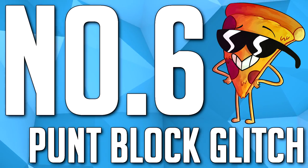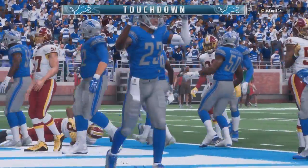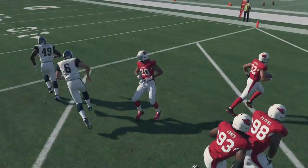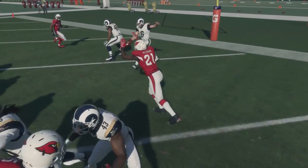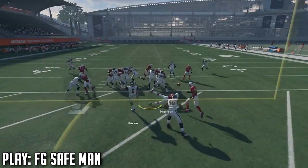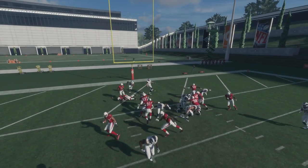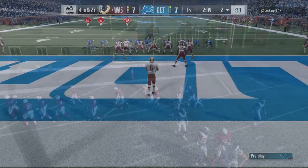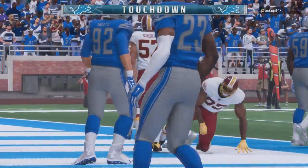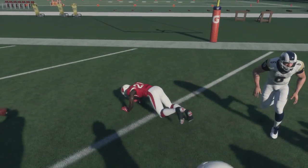Up next — there is a punt block glitch in Madden 18. It does work here and there, especially if you master it. There are a few stipulations: they're going to have to be inside the five yard line. Go to the field goal block formation, then go into substitutions and put your quickest guy on the outside edge — Patrick Peterson is perfect. Whenever the ball is hiked, let the computer take the first step, then run in with the left stick only. Use the speed boost but not off the bat or you'll run straight. If you master this, you can probably get a block about 50 to 60 percent of the time.